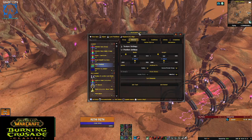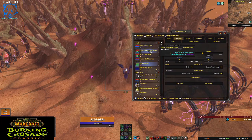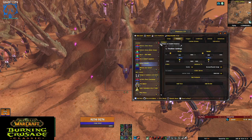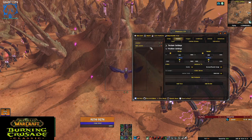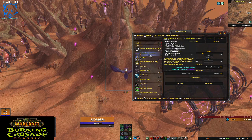If you have it downloaded and want to pull it up, you type slash WA and it will pull this screen up right here. What you're looking at on the left is a list of WeakAuras I currently have. There are two categories: there's loaded and there's not loaded. Not loaded means it's not currently running right now, but it does exist.